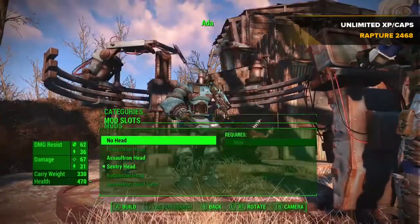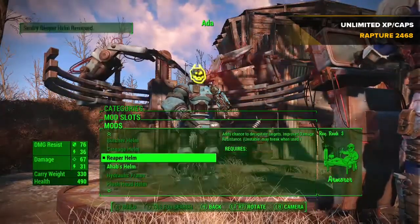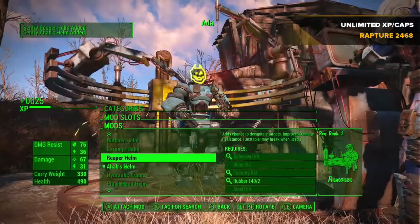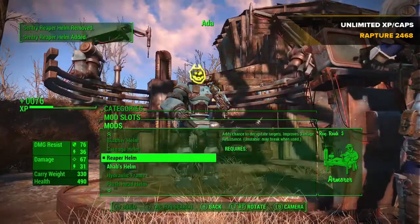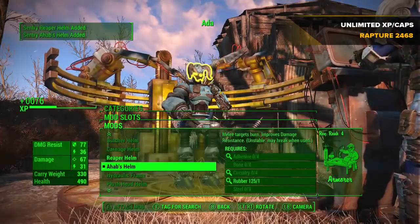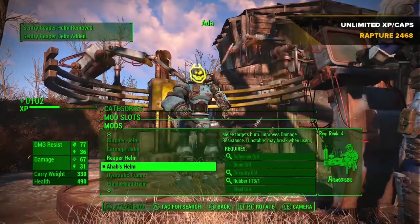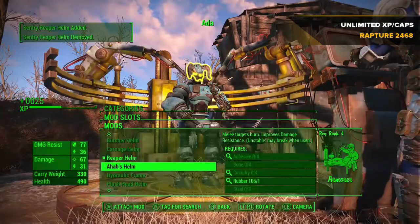The sentry bot head is still equipped, and the head armor is Ahab's helm and the Reaper helm. I'm just jumping between the two of them, and as you can see I'm getting 27 XP each time — 25 there. It does depend on your character build; if you've got more of an XP build you'll get more XP. The XP is just piling on.